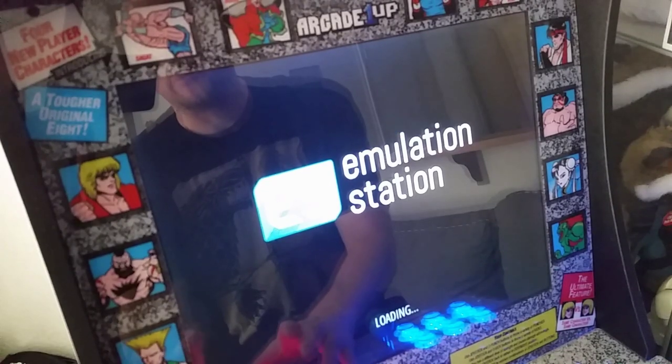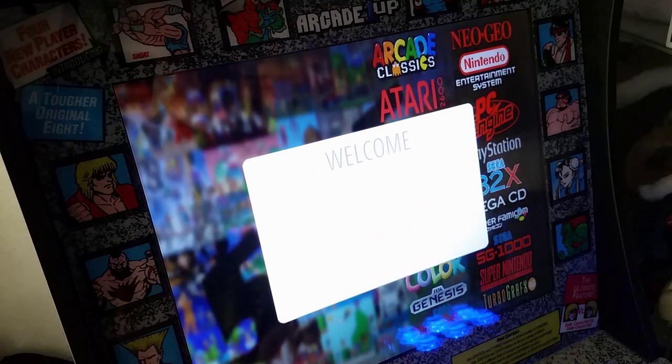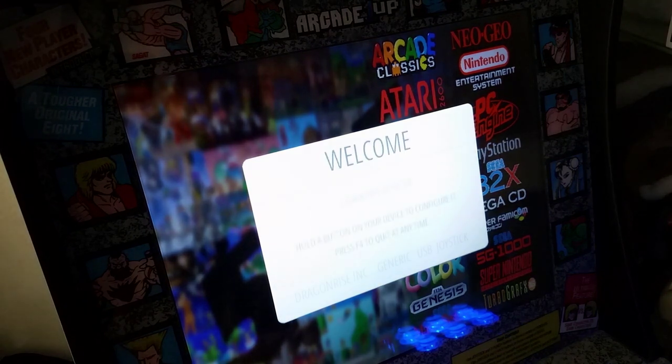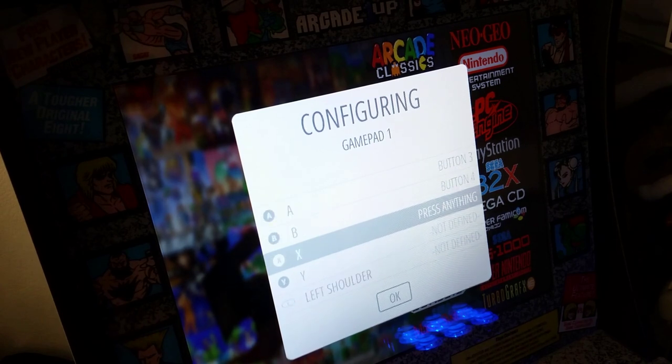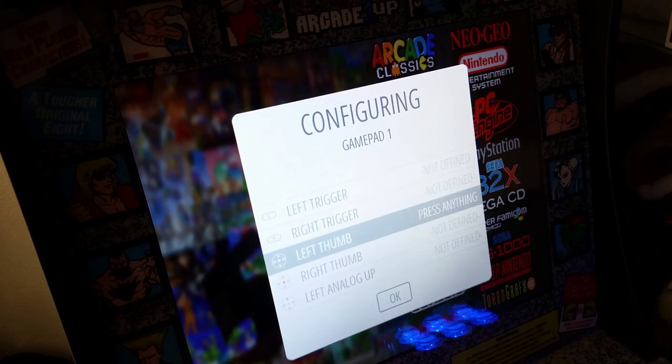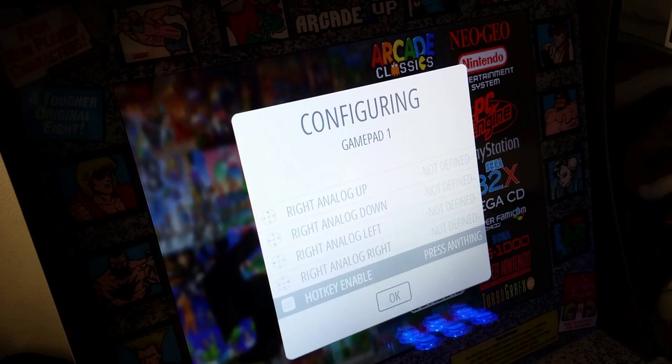He already has pre-set controls just like my image. I'm going to show you what you have to do to get rid of this. First we're just going to enter our config — up, down, left, right, start, select, A, B, X, Y, left shoulder, right shoulder — skip the rest. Basically what you have to do is delete this config folder. My image won't even have this part because it's already hard-burned in, but he does have a custom one set up that we have to get rid of.